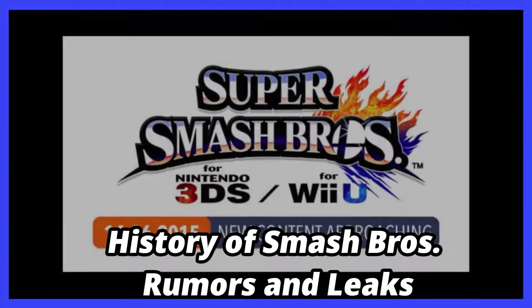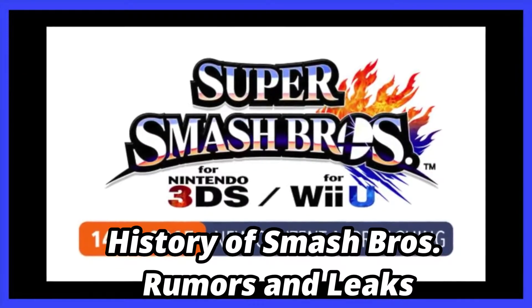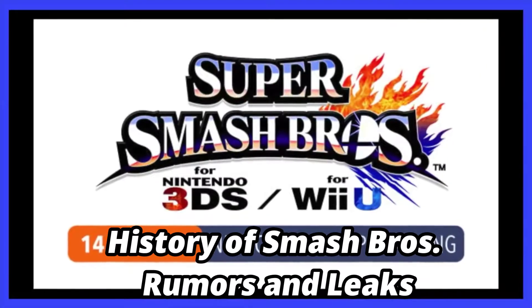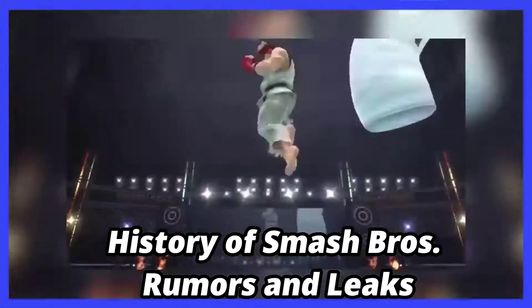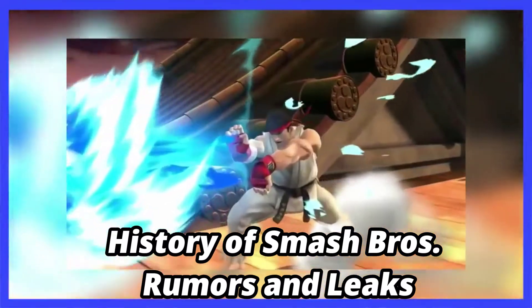Before E3 2015 was about to kick off, Nintendo scheduled a Smash Bros. livestream in which Masahiro Sakurai would reveal new content coming to the game. A mere day before the livestream commenced, an update was put out for Smash Bros. early and dataminers were able to look through it. Within the file, they were able to find the classic mode victory cinematic for both Roy and Ryu, confirming their place as DLC characters.